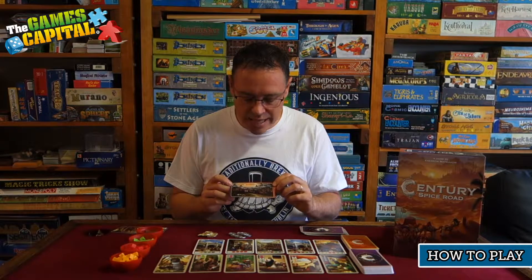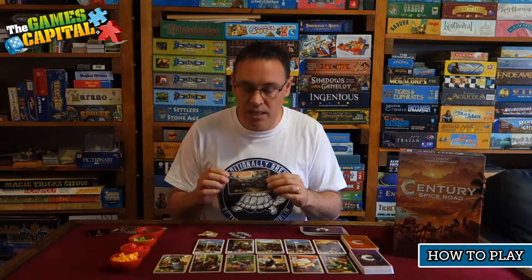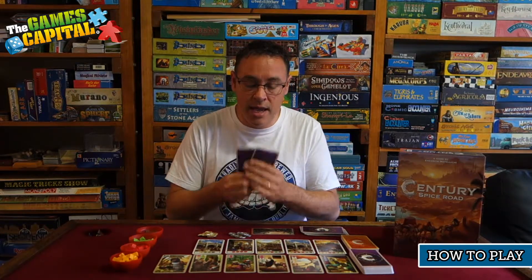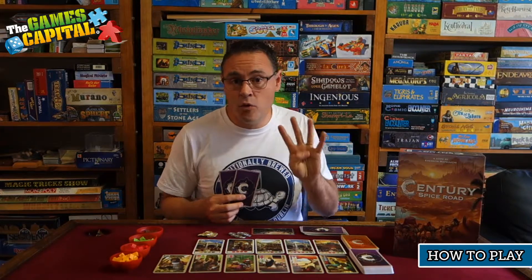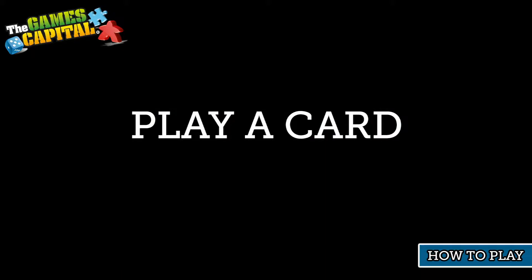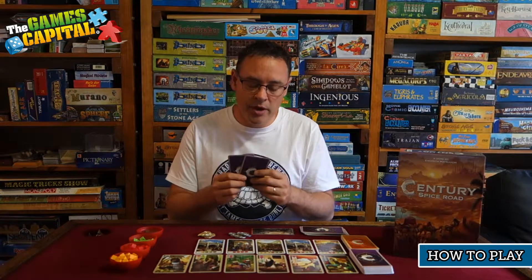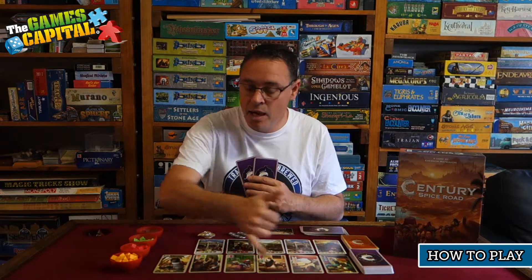Each player receives two merchant cards as a starting hand — everyone gets the same two that do the same thing. Each player also receives one of the caravan cards, which is where you store the spices you collect. One caravan card has a symbol indicating the start player, so whoever gets that begins the game. Each player places their caravan card face up in front of them with their two cards in hand, and then you're ready to go. On a turn you can perform one action, and there are four choices.